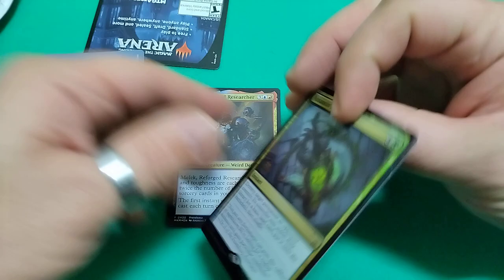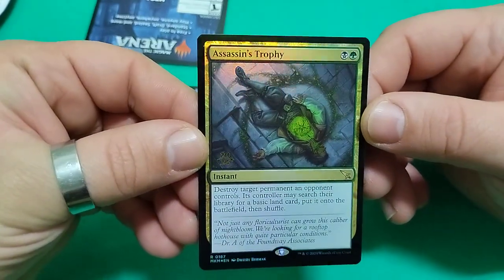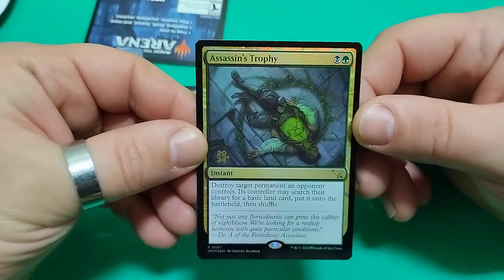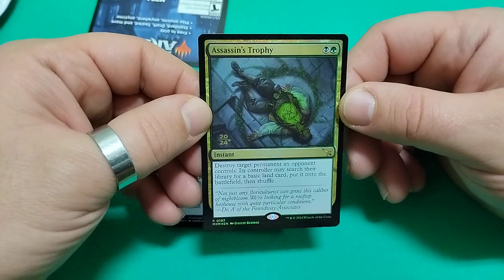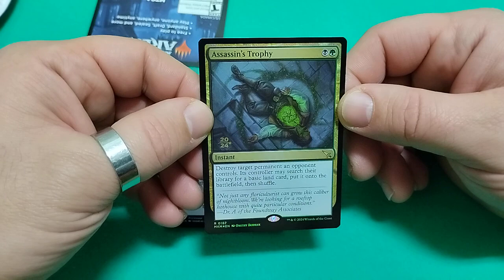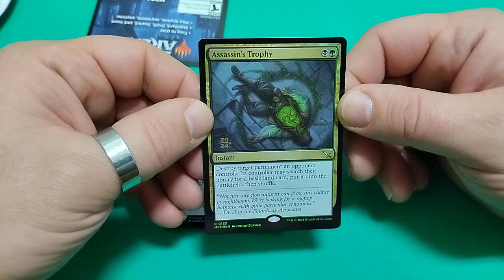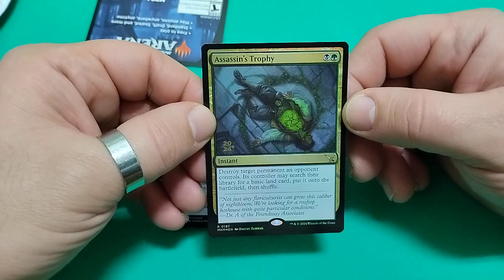And the other one. What a fitting image for this set. Assassin's Trophy. Two drops. Destroy target permanent an opponent controls. Its controller may search their library for a basic land card, put it on the battlefield, then shuffle. Interesting.